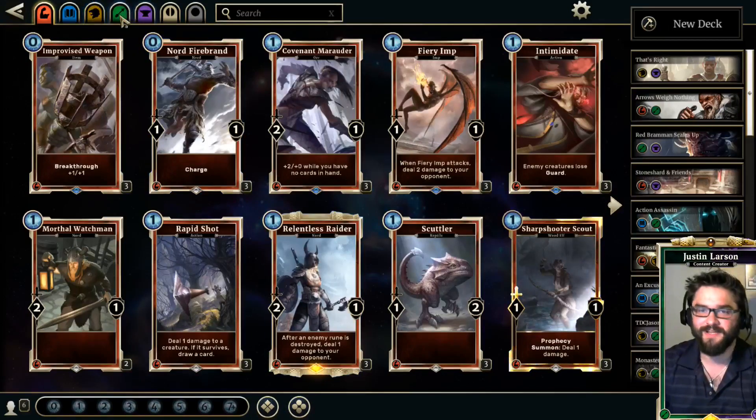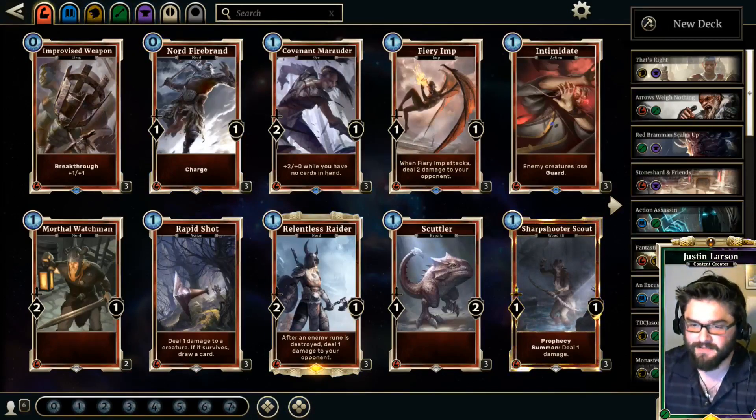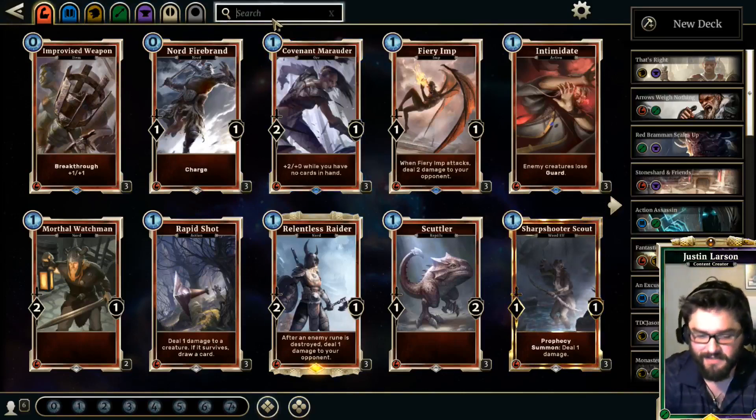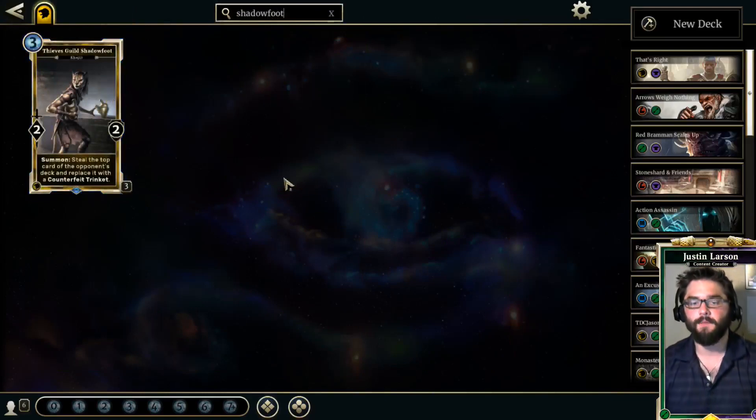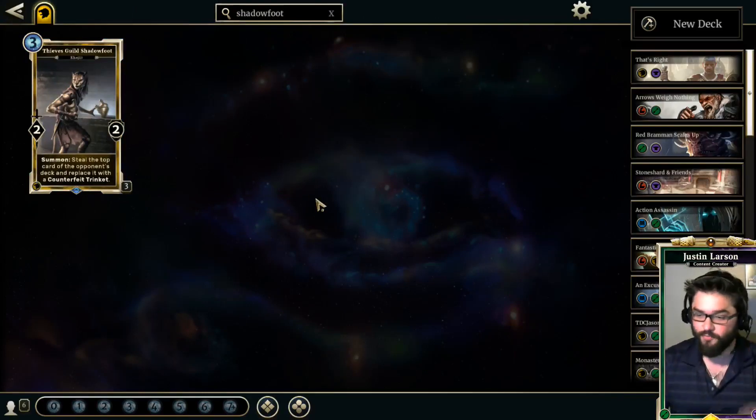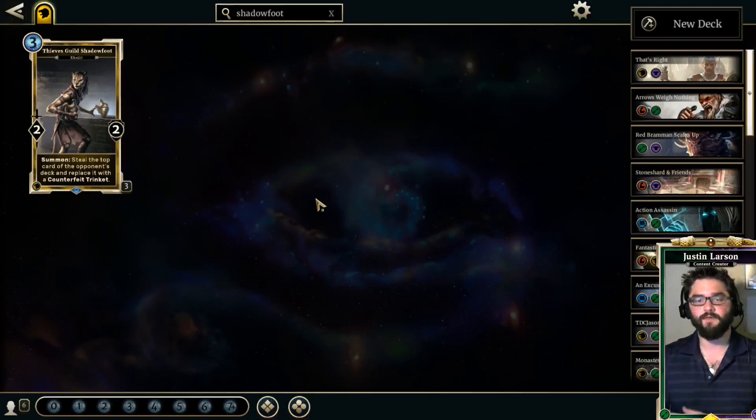This is not the top 10 most fun cards, or top 10 most interesting cards, or top 10 sleeper cards. So without further ado, we're going to go to number 10. The Thieves Guild Shadowfoot is a 3 Magicka 2/2 in Willpower. It says summon: steal the top card of an opponent's deck and replace it with a Counterfeit Trinket.